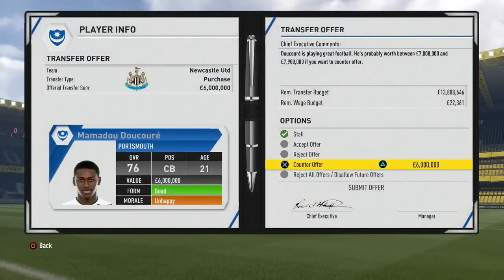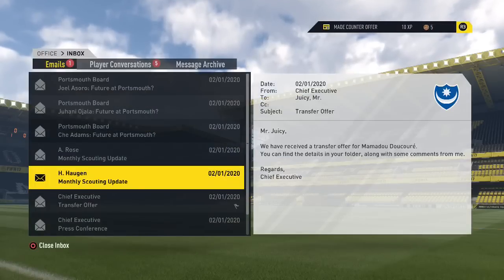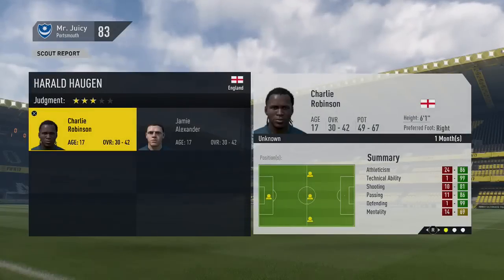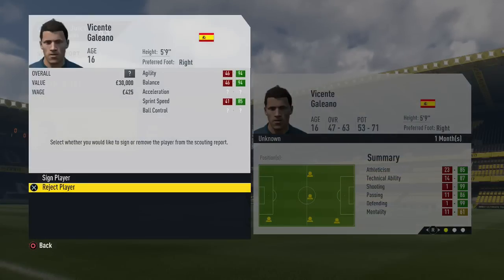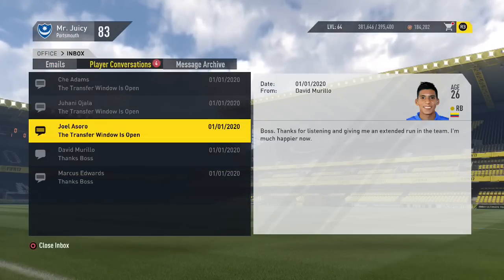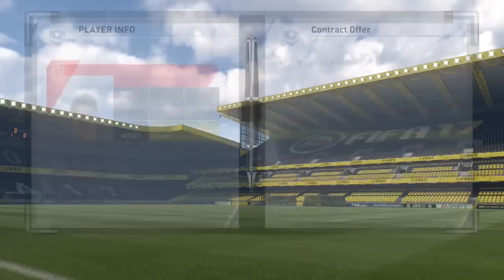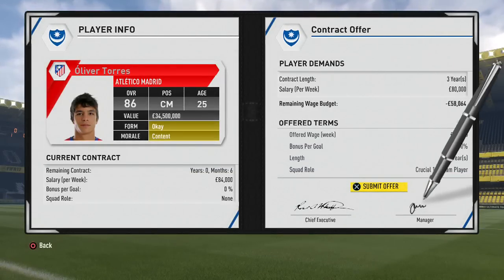Starting from the bottom: Ducore — Newcastle offer 6 million. We want double his valuation, so we'll ask for 12 million. From the youth report, Dominic Martin looks decent at 76 overall, so we'll sign him up. We'll release Griffiths, Robinson and Alexander — only one decent player coming through. The scout from Spain returns with Galliano and Blanco, neither impressive. Also, we've found Oliver Torres — 86 rated — and we're going to approach him for a pre-contract at 80k a week.